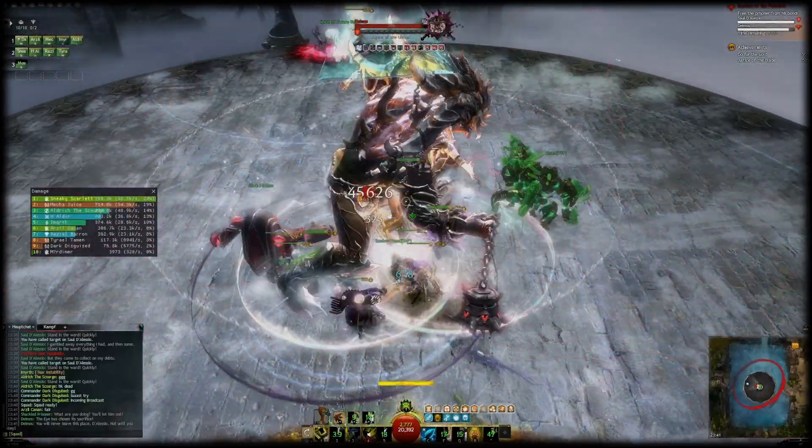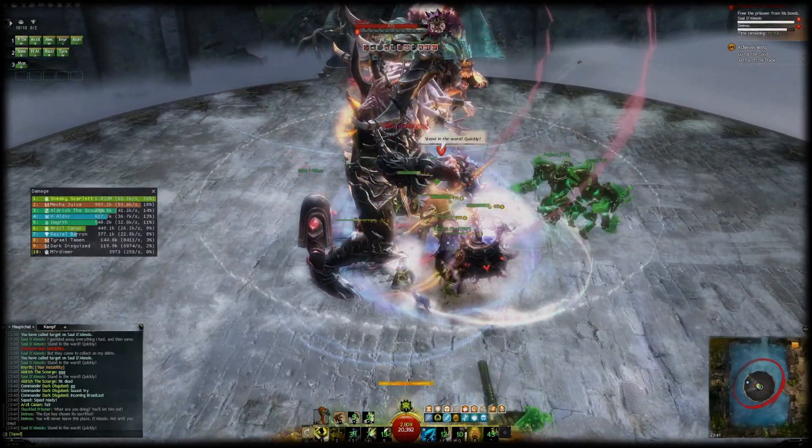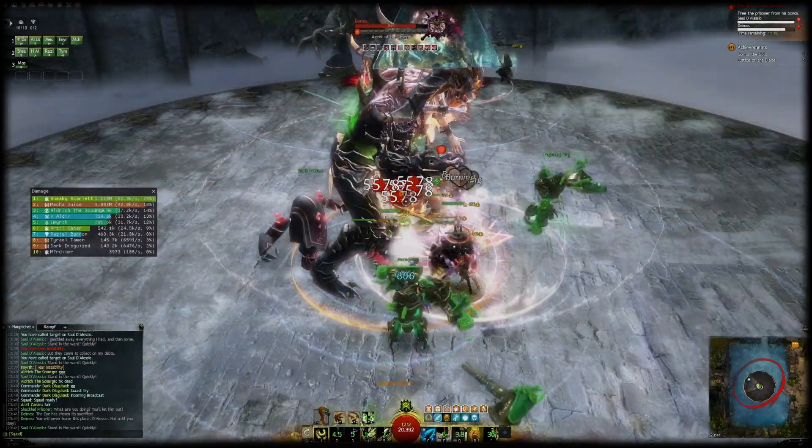Before we take a deeper dive into the build, let's take a look at the power Soul Beast playstyle. Power Soul Beast is a very bursty class — even with a simplified rotation like the one I use, the peaks go over 60k DPS pretty easily.